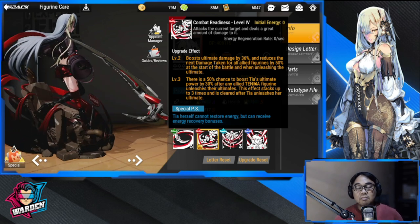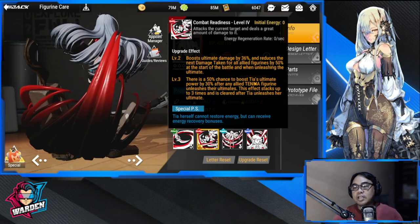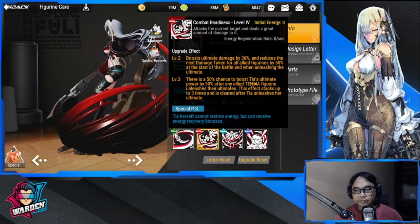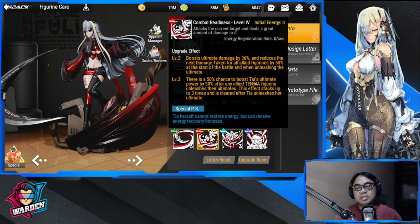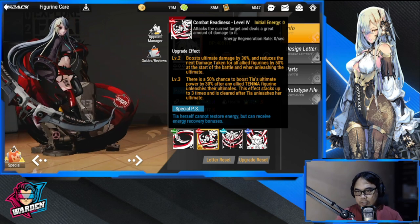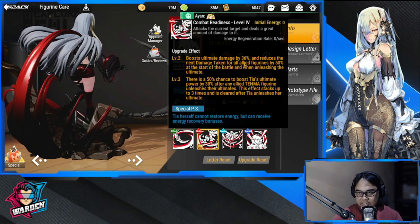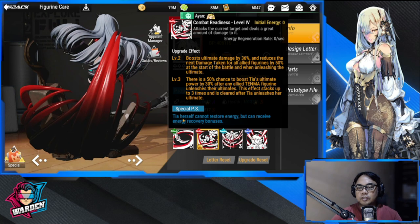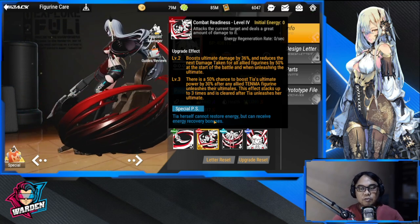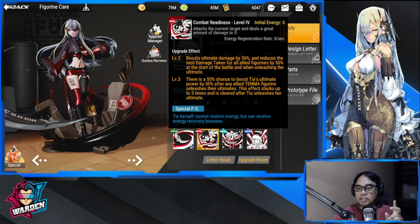Level three only kicks in if an allied Tenma figure unleashes their ultimate. This effect stacks up to three times and is cleared after Tia unleashes her ultimate. There are a lot of buffs here. Take note: Tia herself cannot restore energy but can receive energy recovery bonuses — this is where Zephyr comes in.